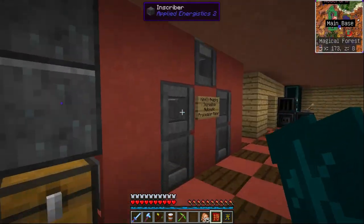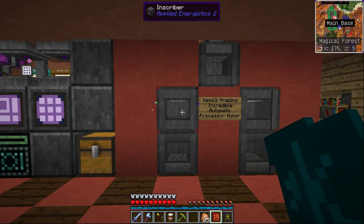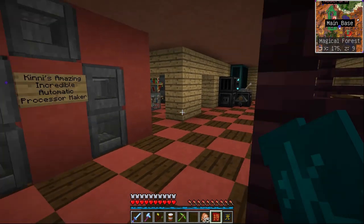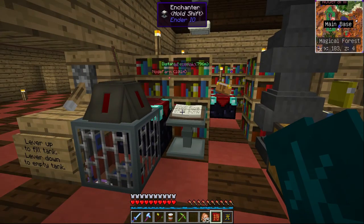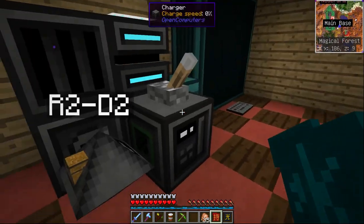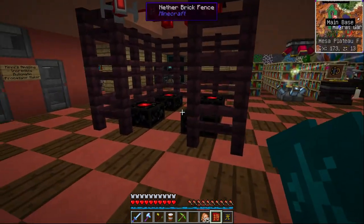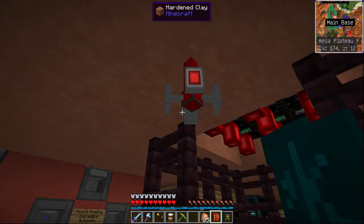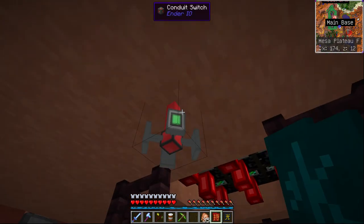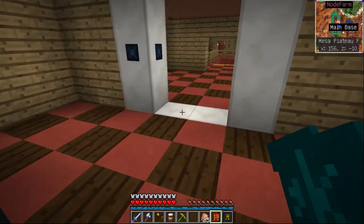We also have this, which is our automatic processor making - it's probably not the most efficient, we could have automated it more effectively with something like Open Computers but we didn't. This is our enchanting area and these are our computers. This is the automatic assembly table setup with a switch for turning the lasers on and off, because lasers chew power all the time.